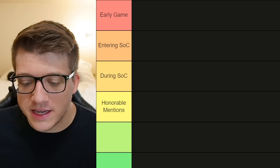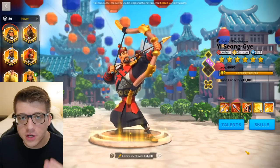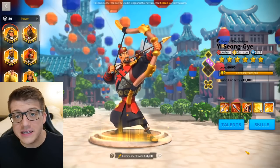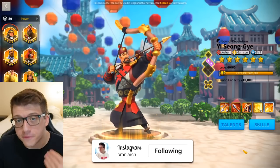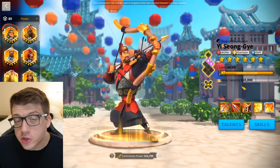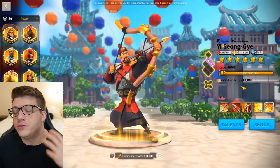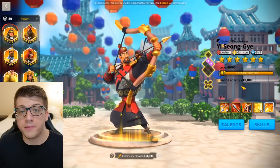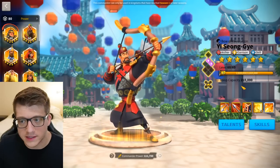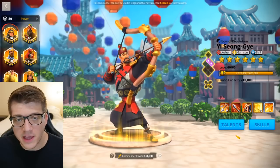The first commander we're going to talk about is YSG — Isongye. He should be the first commander you expertise in Rise of Kingdoms. This commander came out years ago when the game first launched and he's still one of the first commanders you get access to outside of gold keys. After Richard on the wheel, you get Isongye, and this is where you want to put all your sculptures before you get to Season of Conquest. The main reason is his massive AOE skill damage.